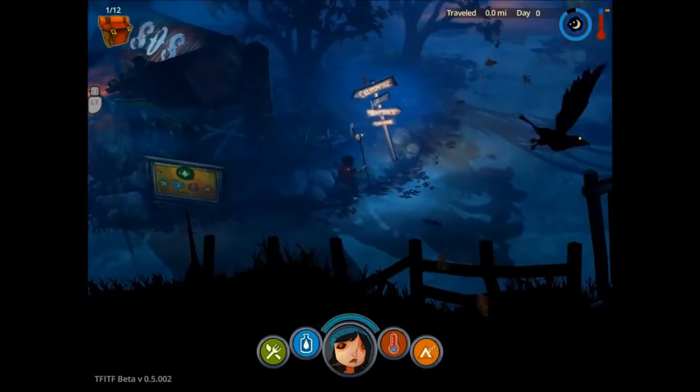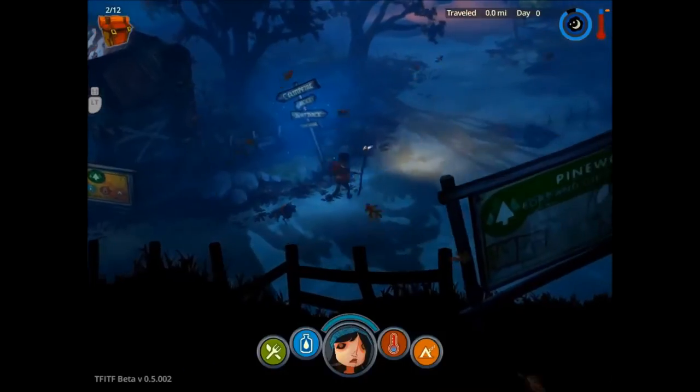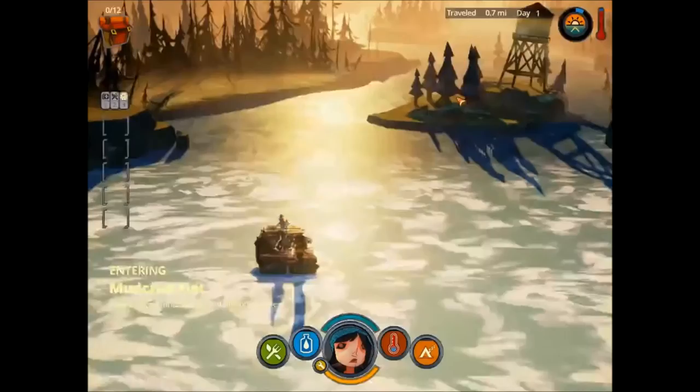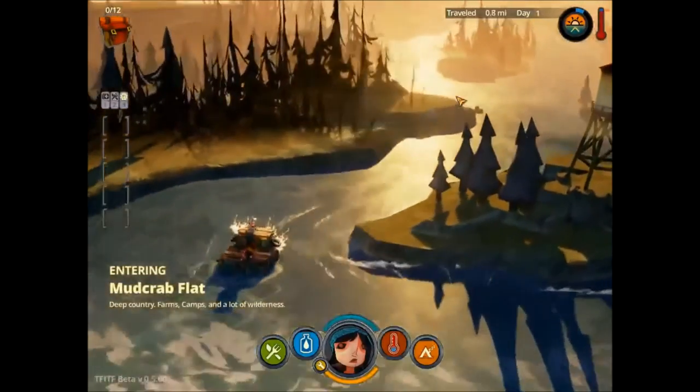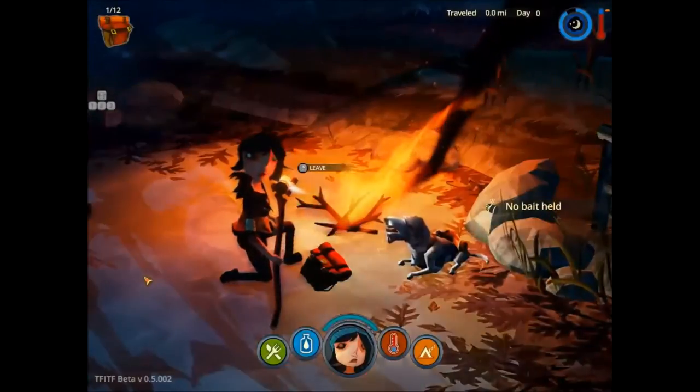This game features roguelite elements where you'll have to advance through the wilderness lying behind Camp Pinewood, a rundown and isolated stretch of North American wilderness on foot and on raft. The forest is empty and there's nobody about except crows, wolves, and rabbits — and who knows what else.